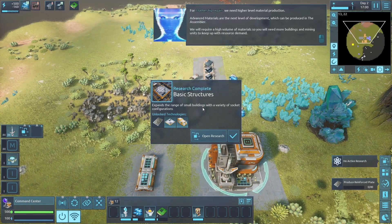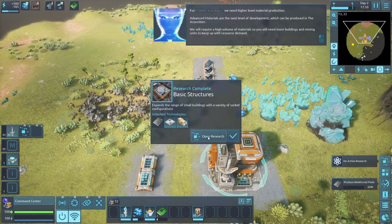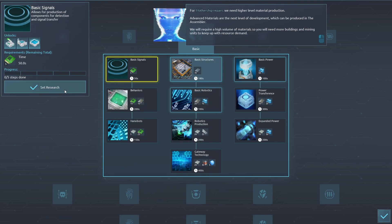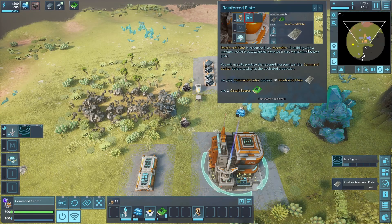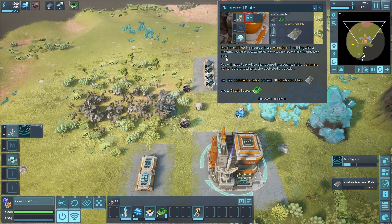Advanced materials can be produced in the assembler. This feels like Satisfactory if it actually had a story. Expanded range of small buildings and new socket configurations are now available. Reinforced plates are produced in the assembler. A building with a maximum socket is now available but also requires reinforced plates.